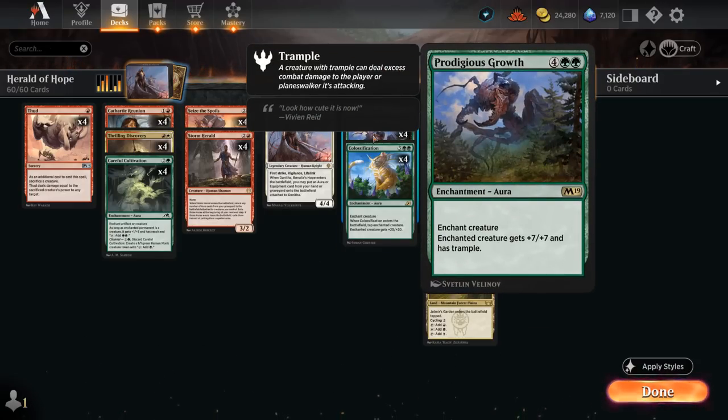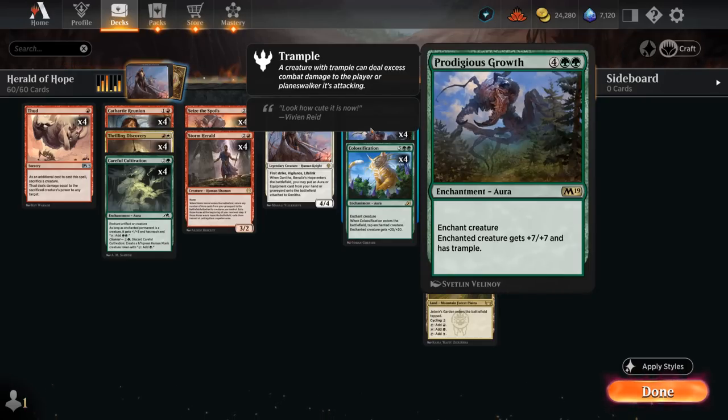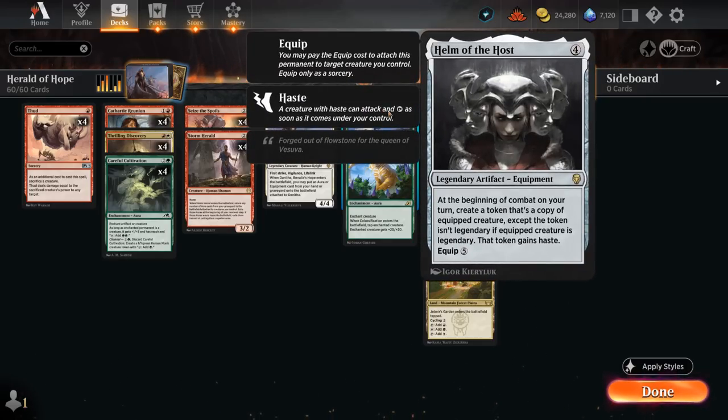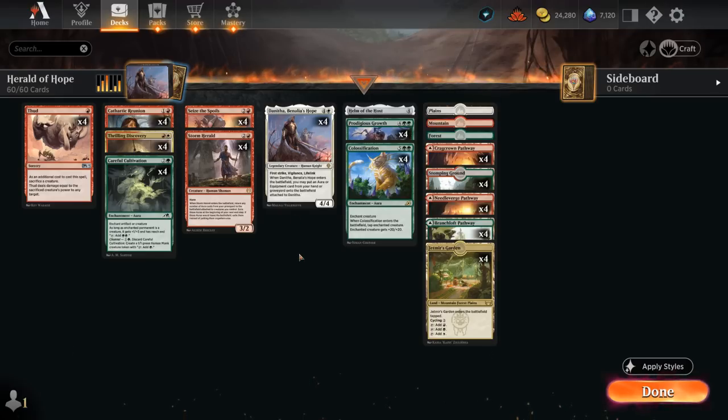We also have Prodigious Growth as another expensive aura, giving +7/+7 and trample. So after giving Danitha +20/+20 with Colossification, we can also give trample so our opponent can't chump block to survive. And then one copy of Helm of the Host, which we can also put into play with Danitha from hand or graveyard without paying the expensive five-mana equip cost. Helm creates a token copy of the equipped creature at the beginning of combat — not legendary, and with haste — so we can repeatedly make 4/4 hasty Danithas which can also bring back auras from the graveyard.